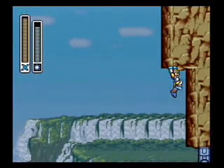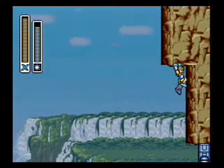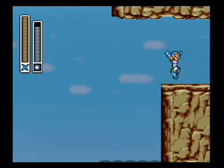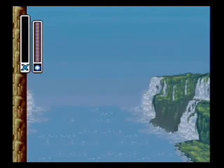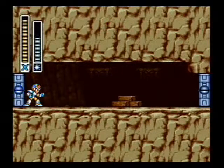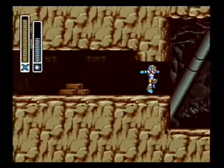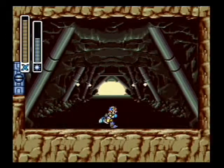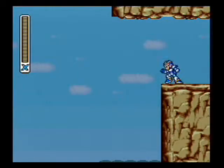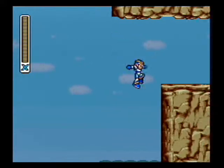I jump here and kind of screw up, but you can get up there anyway without it. I get up here and get this life — yay! Then I change weapons for no reason and jump off to my doom. I accidentally fall into the door when I'm doing it again intentionally, so I decide to go through the exit the awesome way and leave. Then I come back, get the life again, and then die.